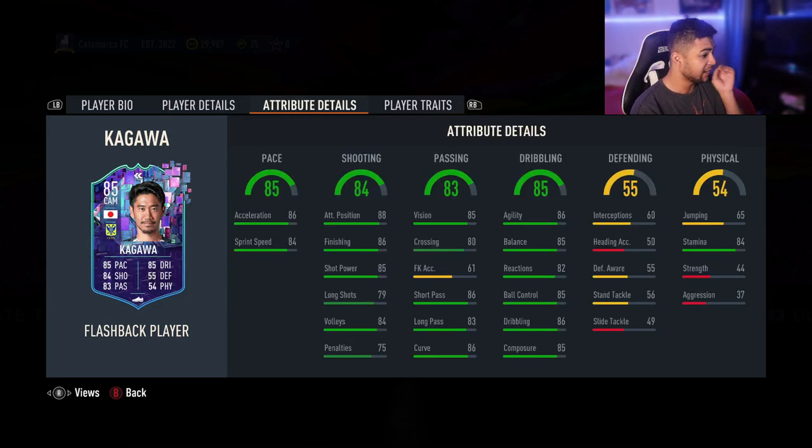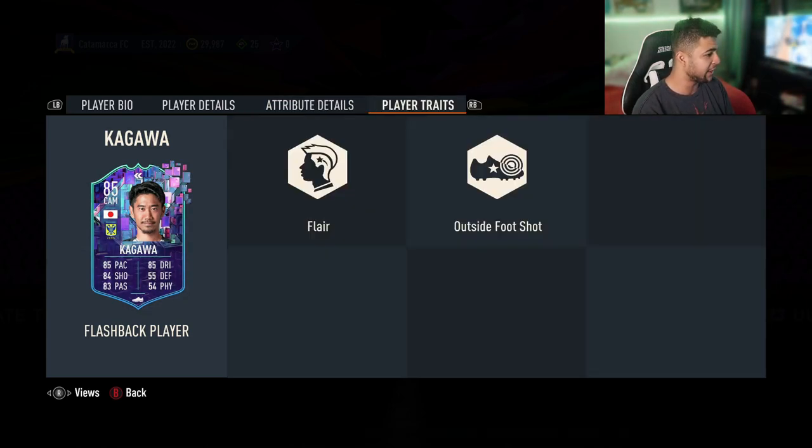His in-games look really, really solid. Got good passing, short as well as long, and he's got great agility and balance, as well as good composure and great finishing with a really good pace. Traits are flair and outside foot shot.